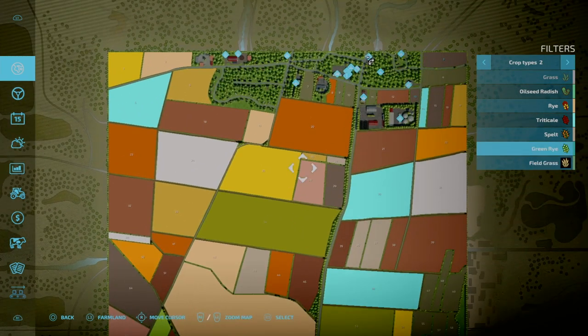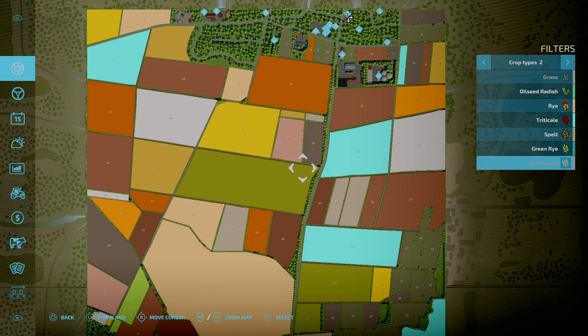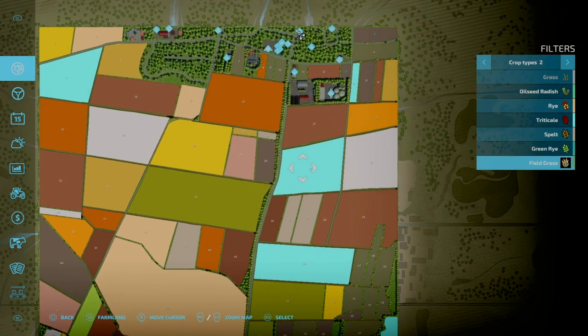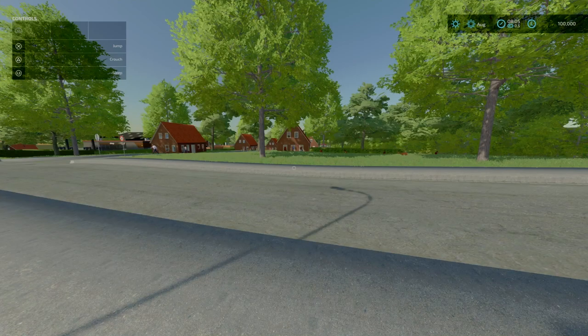I don't think there's any Green Rye on the PDA. Green Rye would be a very faint greenish blue. And then you've got Field Grass. From what you can see, there is nothing planted. We'll have a look at Field Grass because when you compare it to your typical grass — like meadows or even planted grass — there is a discrepancy.